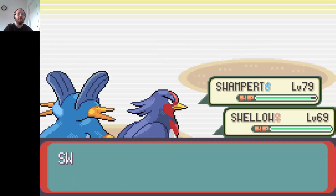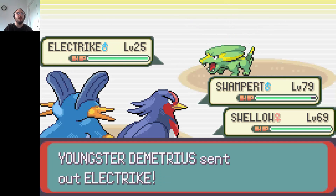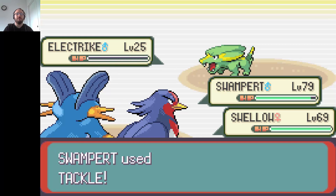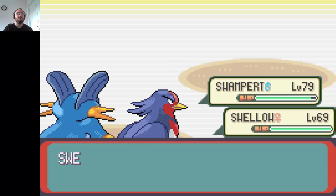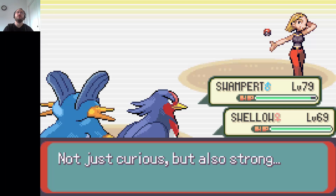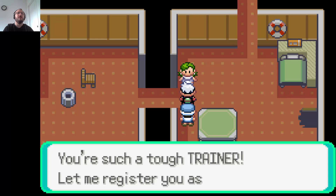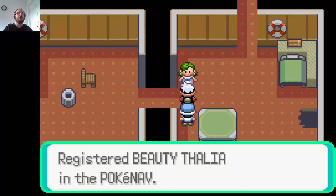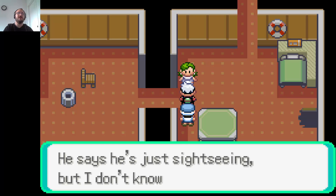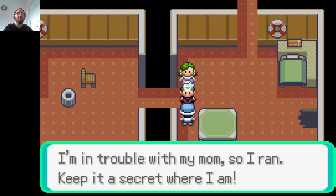Where's that other Pokemon? One more — Electrike! Not just curious but also strong. Oh, you're not my mom! You're such a tough trainer. Let me register you as a memento. The man next door says he's sightseeing but I don't know about that. I'm in trouble with my mom so I wait — keep it a secret where I am.